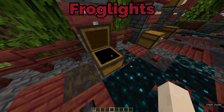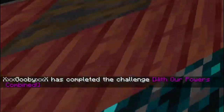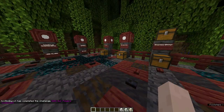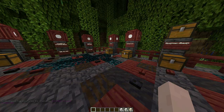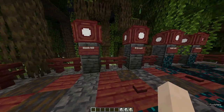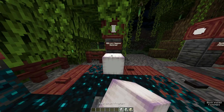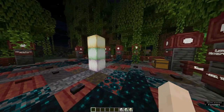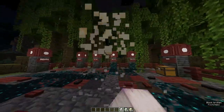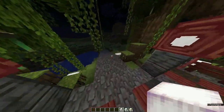Next is the frog light, which I found really, really awesome. If you get three types of frog lights, this is the advancement — 'With our powers combined.' You can grab like three of these. Look at those lights, they look so cool. My favorite one is the purple one — I think it looks very aesthetically awesome. I used it for the build here, as you can see. It's like the new sea lantern, glowstone, redstone lamp, etc.